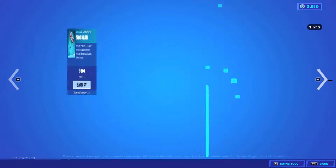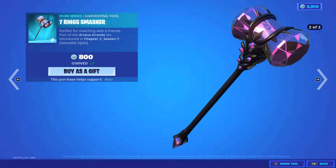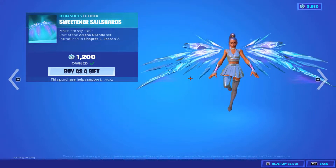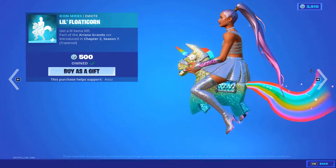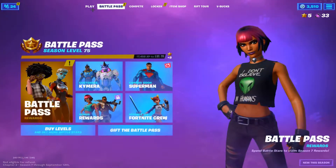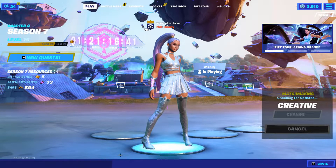It costs 2,000 V-Bucks. We have the Seven Wing Smash which has two styles and costs 800 V-Bucks, the Sweet Inner Sail Shards which costs 1,200 V-Bucks, and the Little Floaticorn which costs 500 V-Bucks. The skin also comes with a built-in emote.